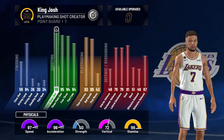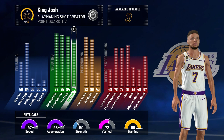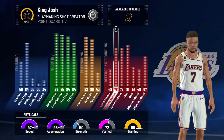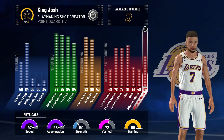Going through the important attributes: it has an 84 driving layup, a 98 mid-range, a 95 three-pointer, an 84 post fade — which isn't super important but is really good for a guard. Then it has 92 pass accuracy, 90 ball handle, 78 perimeter defense and lateral quickness, 81 steal, and its block and rebounding aren't too great, but 67 rebounding is pretty good for a point guard.